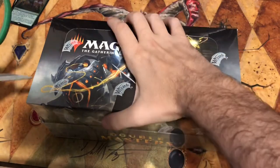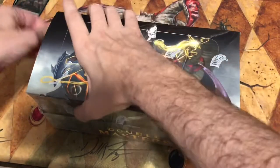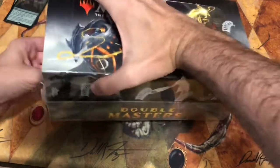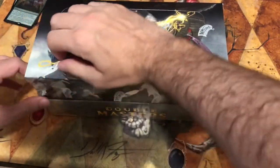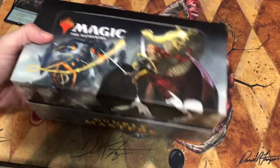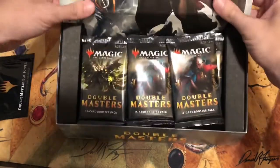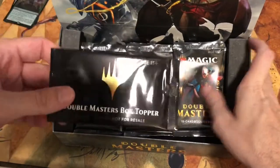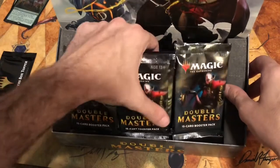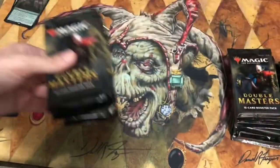Just like you, I've watched plenty of booster box openings on YouTube and I have not seen a great box opening yet. The box gods have not been shining down on me recently. It'd be nice to get something good for the cost of this box — three hundred dollars plus tax. There's the box topper which I'll open last. Most of the mythics are pretty good, but they should have called it Double Bulk Rare because that's what we're going to get a lot of.